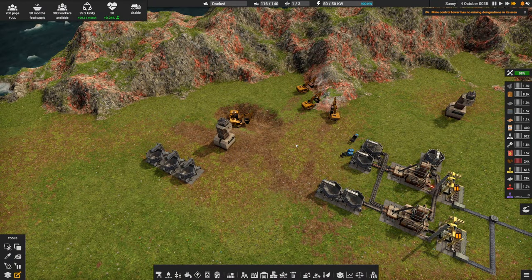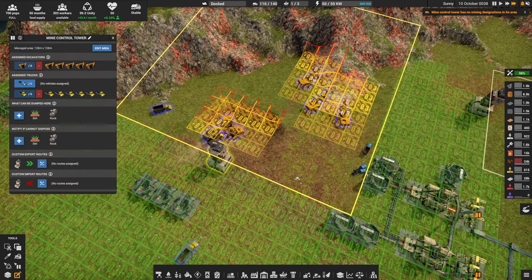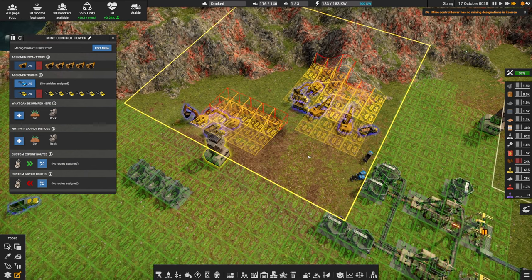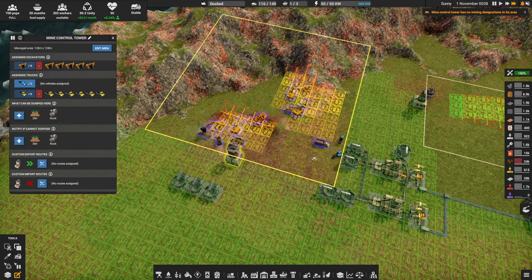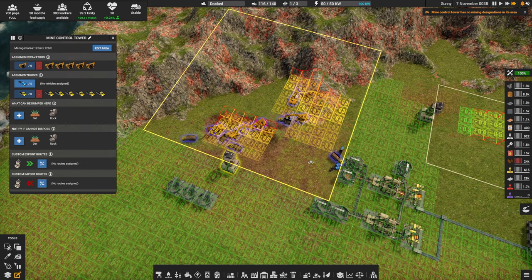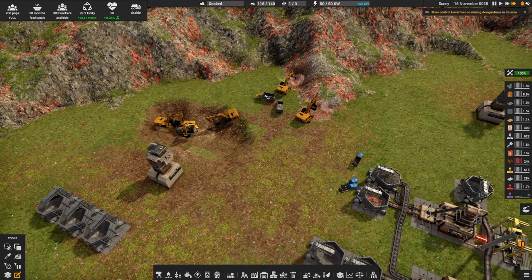So let's talk about mining. I have a little network over here and it is a single mine control tower. As you can see, I have five excavators and six little yellow trucks. Whether you call it a mine control tower or an advanced logistics network, that's what it is — this has been an advanced logistics network since the start of the game before you had the research. I have yellow trucks in here only, and I have excavators currently hanging around doing nothing, waiting for a truck to service them.